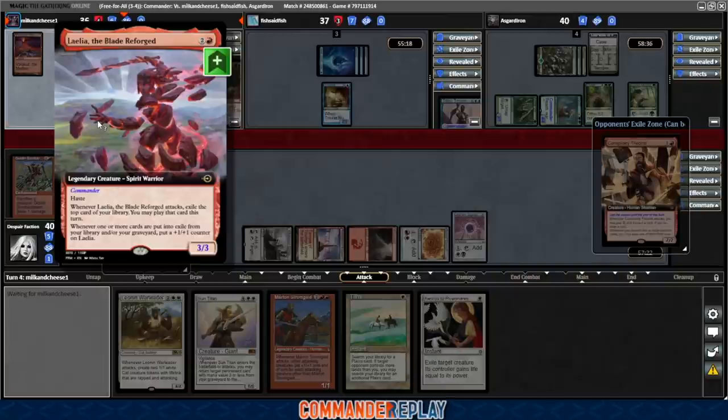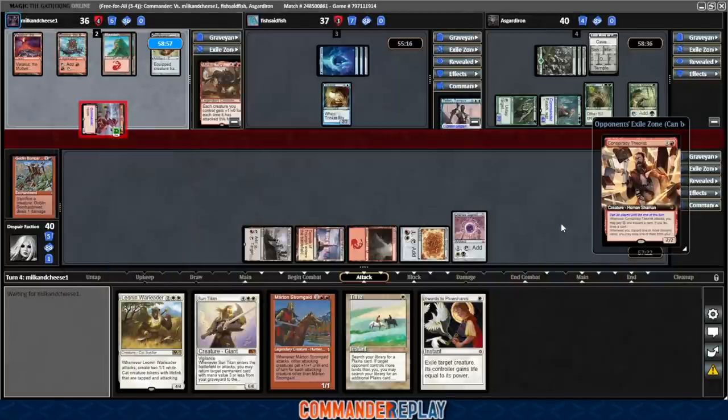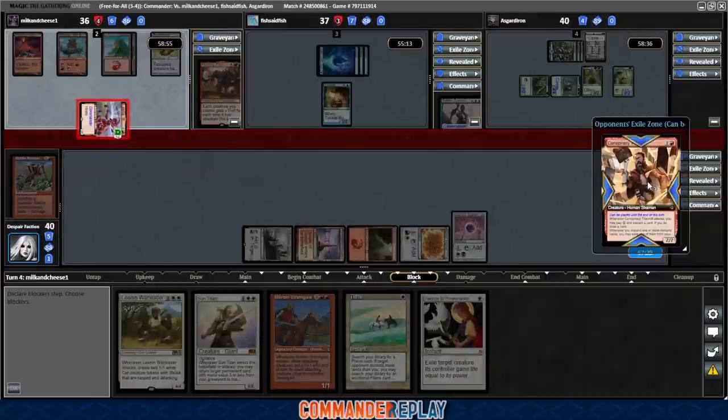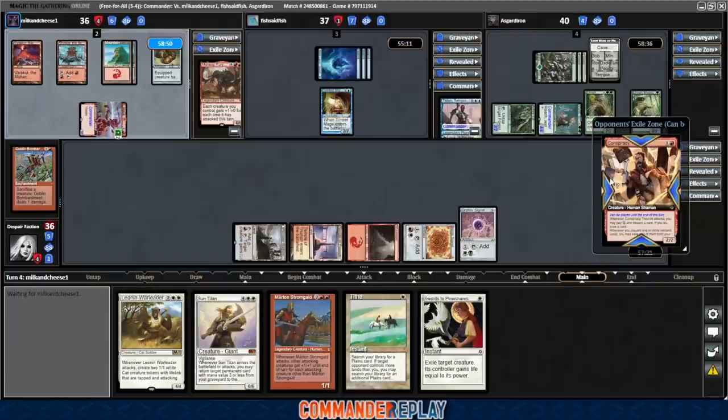Lelia coming our way. The damage in this thing piles up quick. The fact that it scales means that you have an increasingly threatening creature as the game goes on — every turn you don't answer it, it's gonna be bigger next turn. There's Conspiracy Theorist — that's a really good card in that deck, so he'll definitely be casting that.